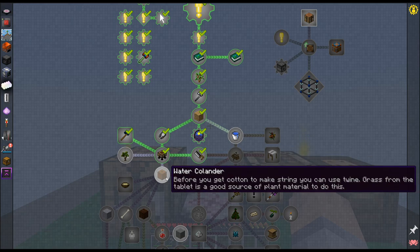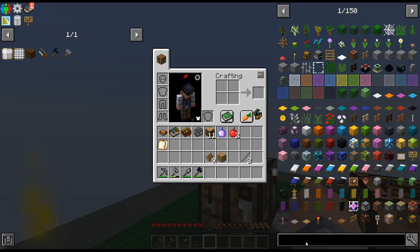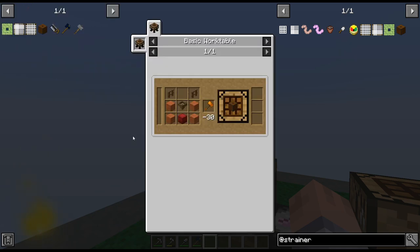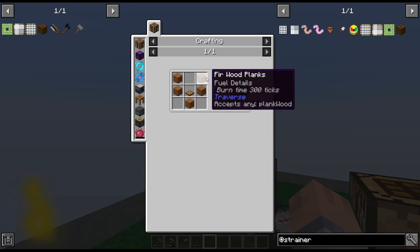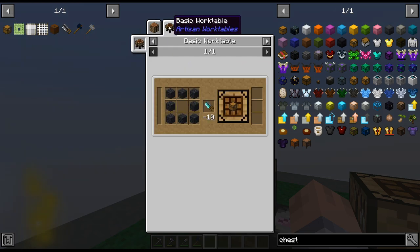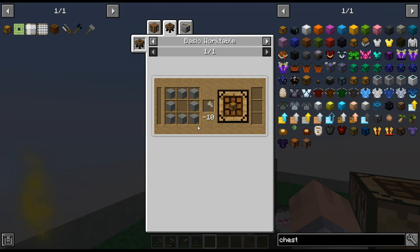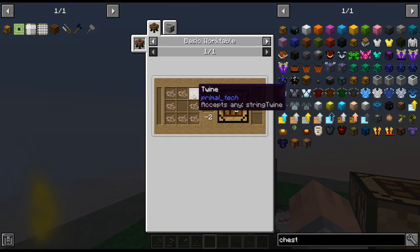I need to make three strainer bases, one hopper, and one chest. The vanilla recipe for the hopper and then just a trapdoor, planks, and a chest. For the strainers, I can use twine instead of string — the quest book mentions this — which is plant fibers. Let me put the tools in the toolbox and make the crafting station recipe using this basic work table.